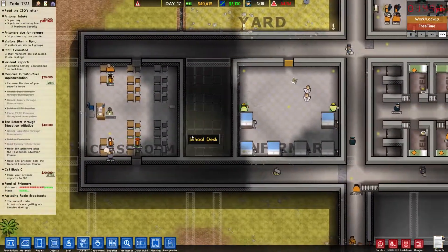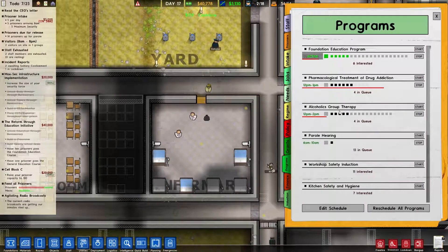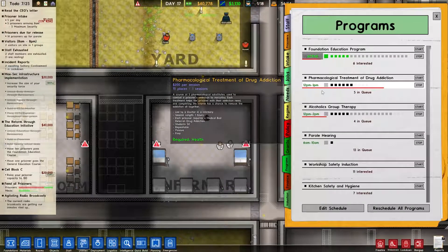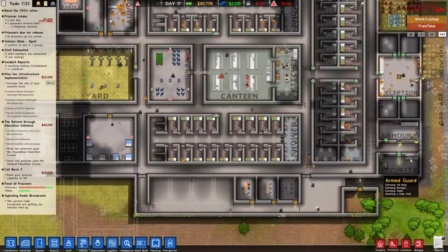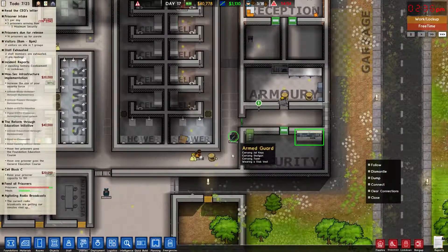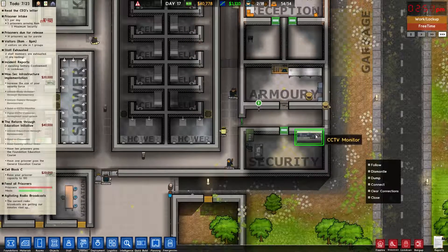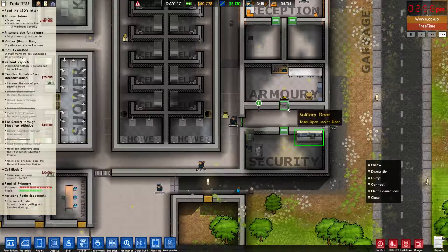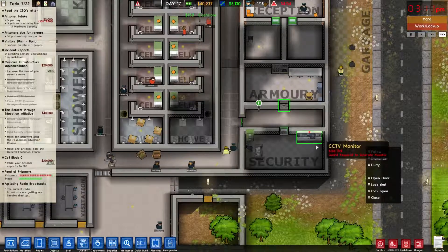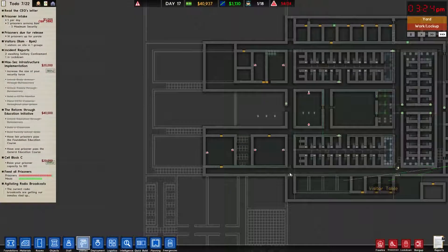We got some people taking classes — excellent. Programs — we should now be able to do the drug treatment. Doctor in the infirmary — yeah, perfect. So we got those set up. What's going on? Okay, someone is going in there — there we go. Not sure why you were going in there. Someone is operating that — excellent. So let's connect these up.